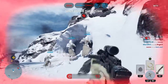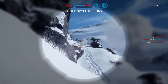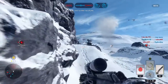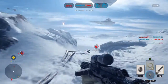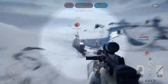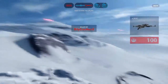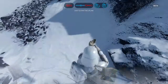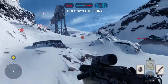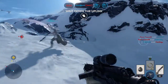The Rebels have taken control of the Uplink Station. You must shut it down to stop a Y-Wing bomber attack. Rebels in the zone! Rebel uplink has been turned off.